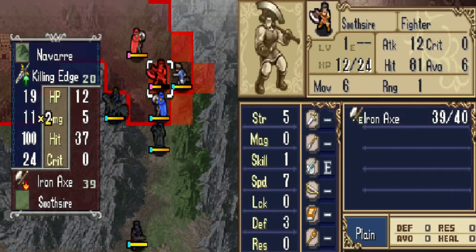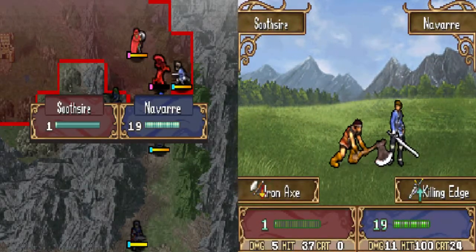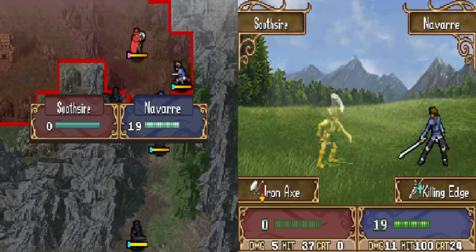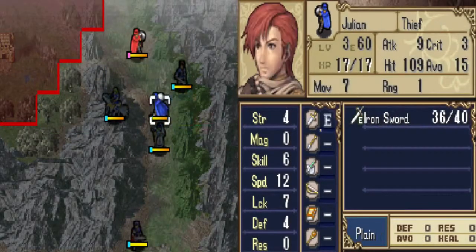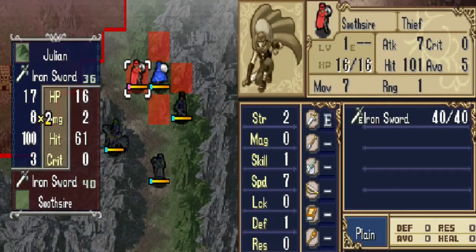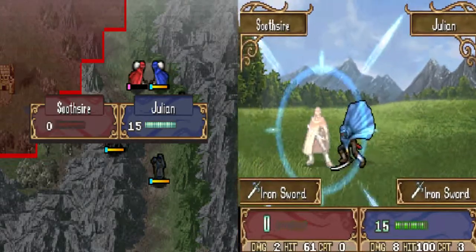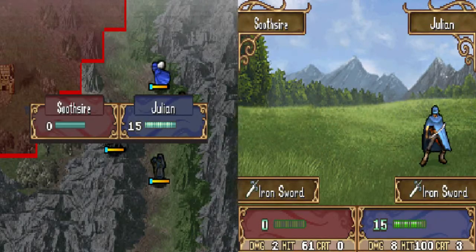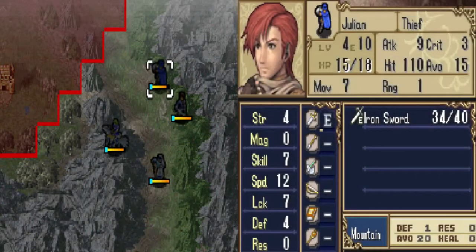Then just have Navar finish this guy off. He can do it — just crit him. Or not. Now you can see a Myrmidon's crit. I'll put you up here just to give you a slightly higher chance to dodge. But you won't. And a level up for Julian — HP and skill.